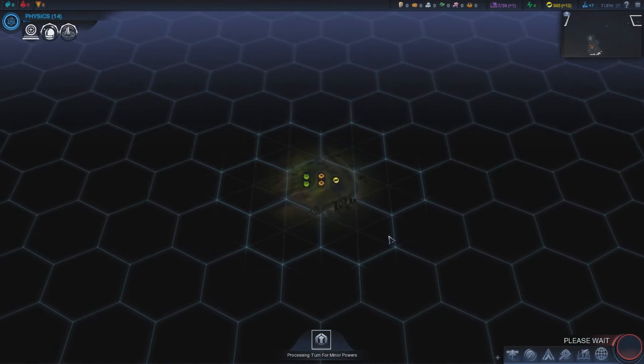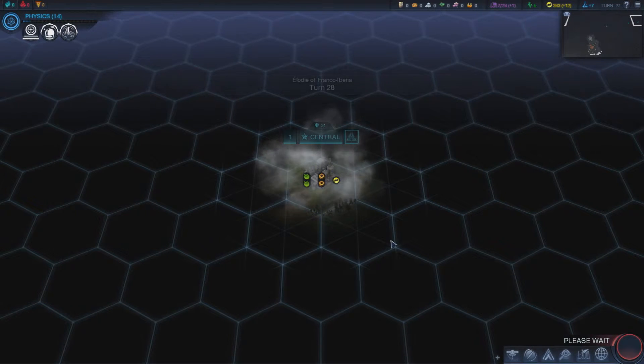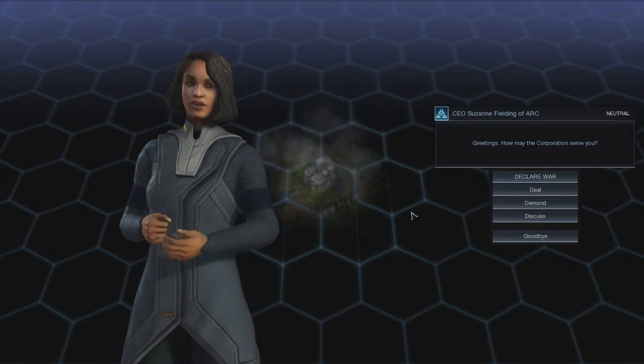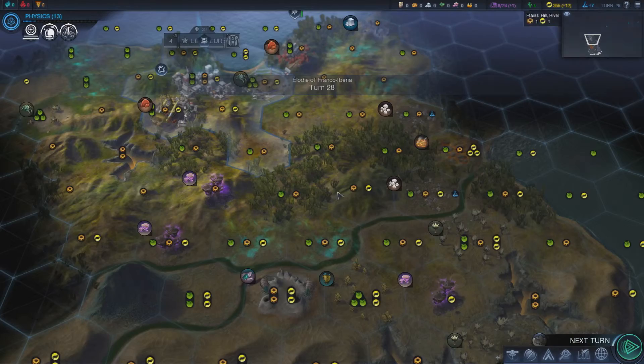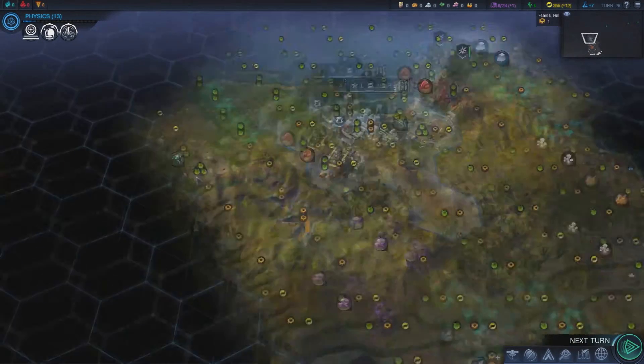Other civilizations are landing all around us now — not good at all. A corporation has arrived asking how they can serve us. I told them to be friendly and not kill me — that would be nice. We need someone over at Far Base One.